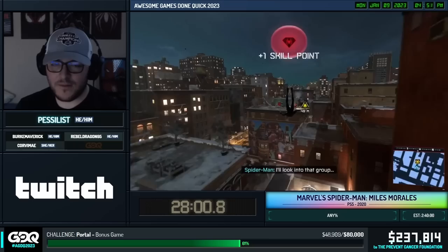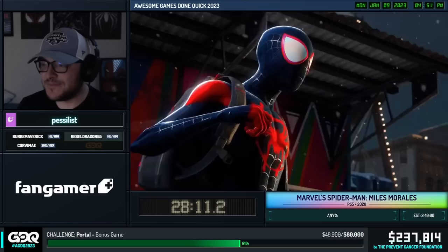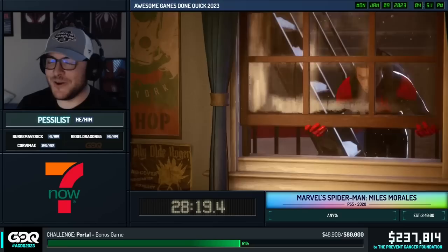Yeah, for some reason. We're going into our first Miles bit where we don't get the Spider-Man powers. We're just Miles doing Miles things. And these bits are all dialogue-based — we need certain dialogue to play, we need to hit a couple different triggers in order to advance.